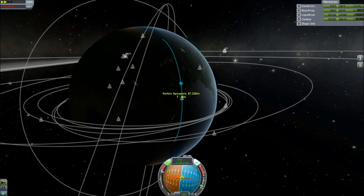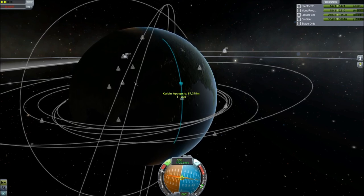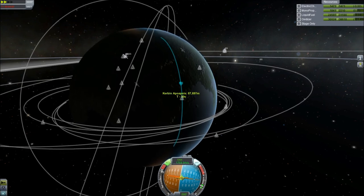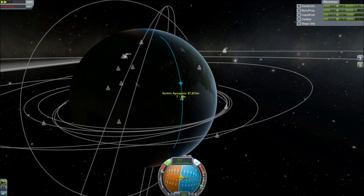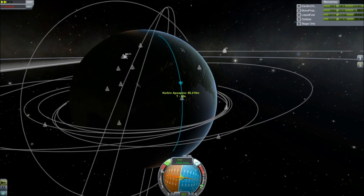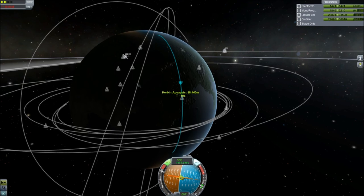As you can see, all that stuff I've got in orbit — there's a hell of a lot of stuff. Quite a few of those are actually space planes. I've built a fairly small space plane that was able to get up into orbit, and I took it to Duna.